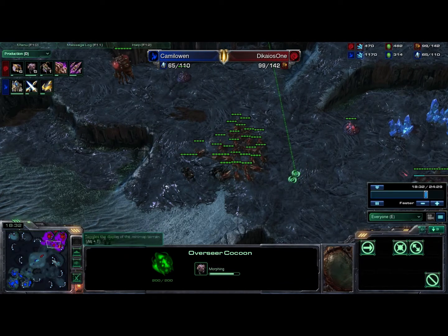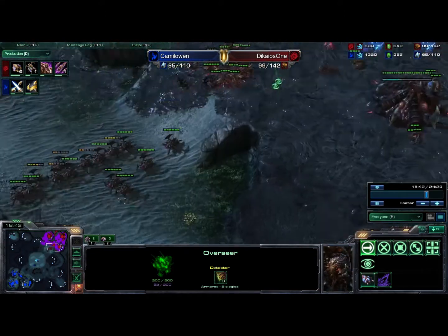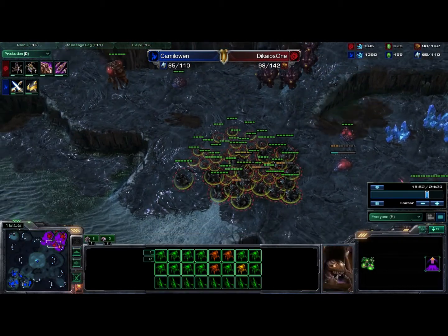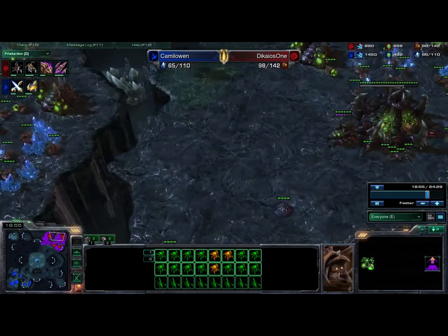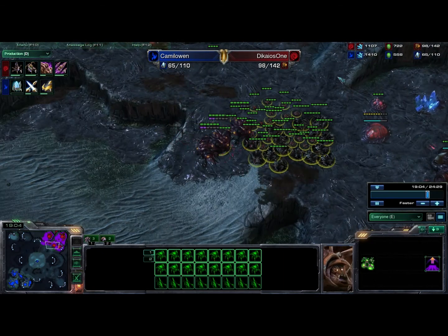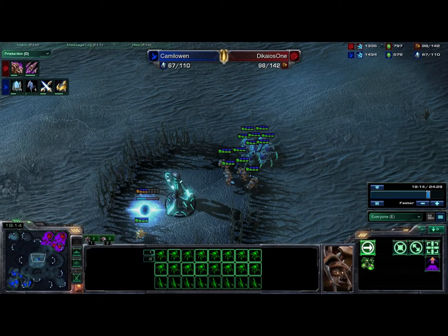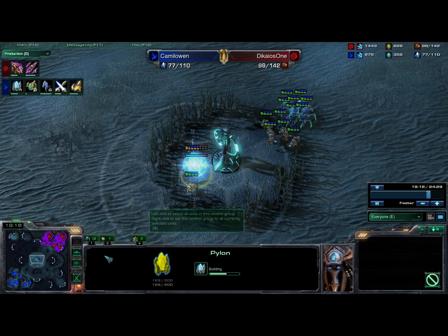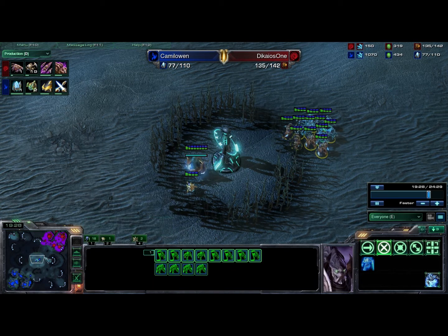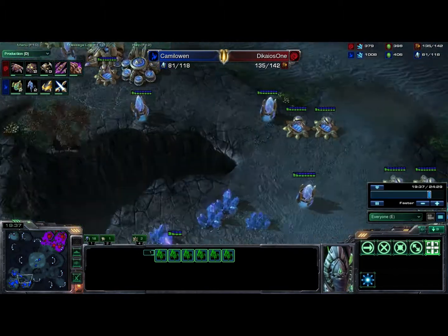Instantly, as soon as I find out that he has the DTs, I start building five overseers — which is probably too much, but I'm trying to play it safe; it's my first game back, just trying to not make very many mistakes. I do throw down a Spore Crawler right here, throw my units in to get some regeneration going on those Roaches, which is really handy. I should have much better saturation in my third base. Of course I do have over a thousand minerals and 700 gas, so there's really no reason I should be sitting back as much as I am.